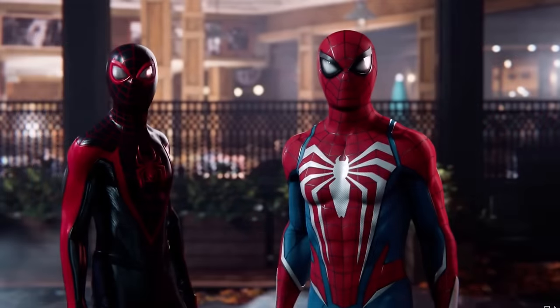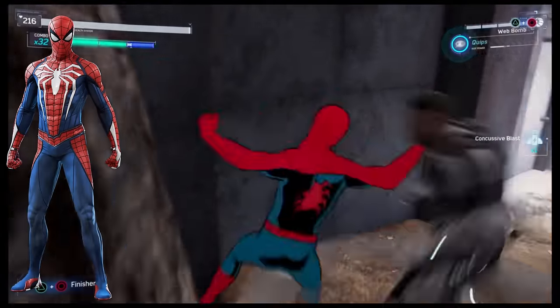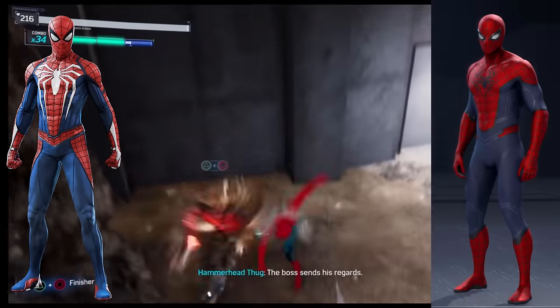I'd like to say that the new Advanced Suit shown in the marketing for Insomniac Spider-Man 2 is better than both of these. While the Iconic Suit is generic but decent looking, and the Advanced Suit is unique but kind of ugly, the new Advanced Suit is both unique and visually pleasing. The suit is actually red, which is a big plus. I like how the legs of the white spider are now fully contained within the red sections, which looks much cleaner. I just wish the blue was deeper and darker. For this comparison, the Iconic Suit wins.